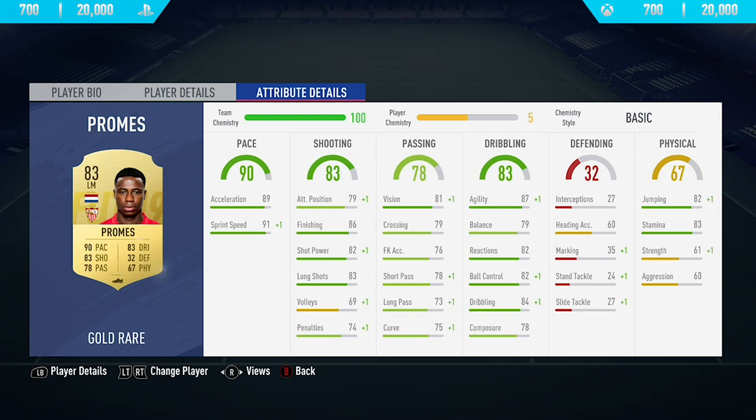Moving into the in-game stats, he's got 89 acceleration, 91 sprint speed, 87 agility, and 83 stamina — also some really good finishing stats at 86. That's been the in-game stats, now let's get into the highlights.